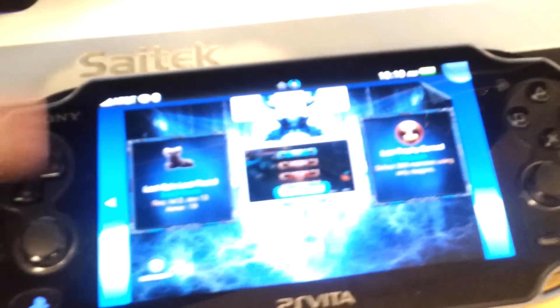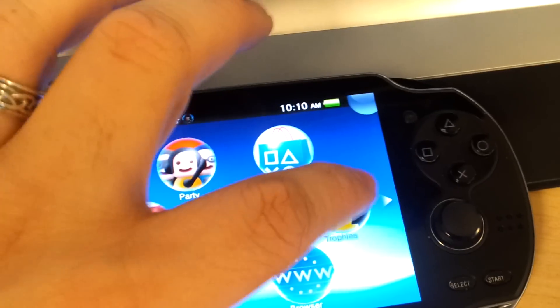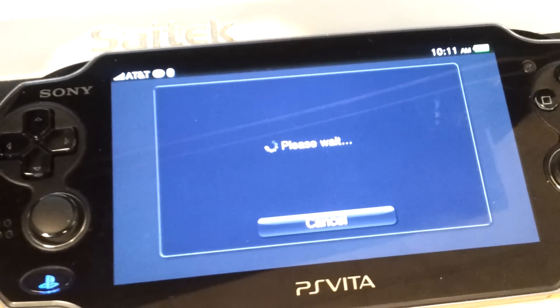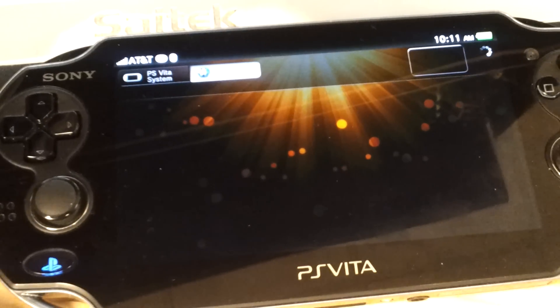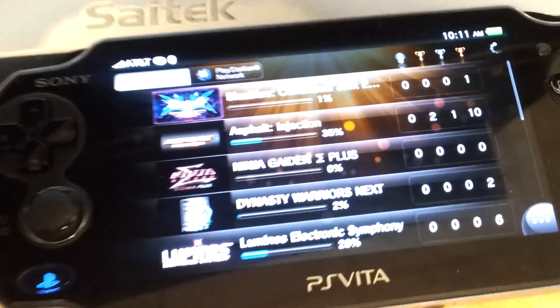You hit the PlayStation button. Your game goes suspended. Flip it to the right. Hit your trophies. Hit start. And you go right in. So that's it. Pretty simple.